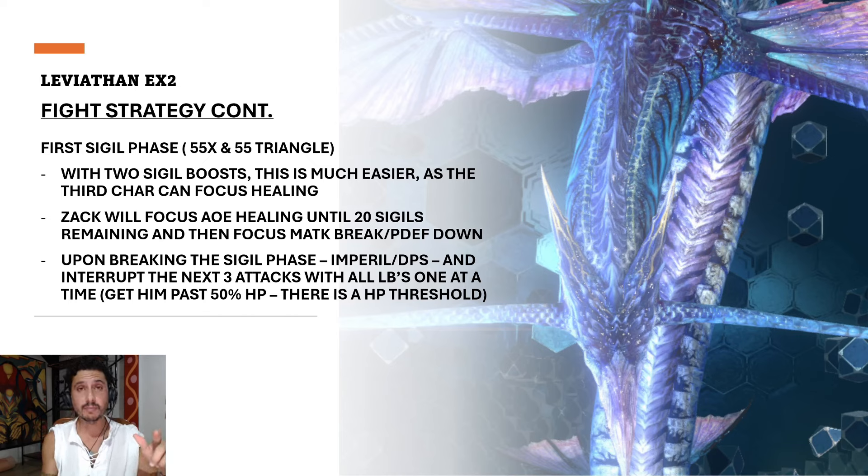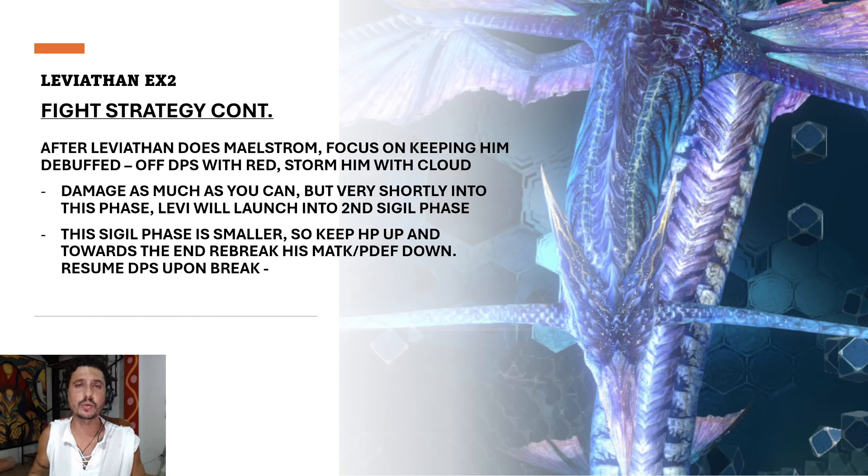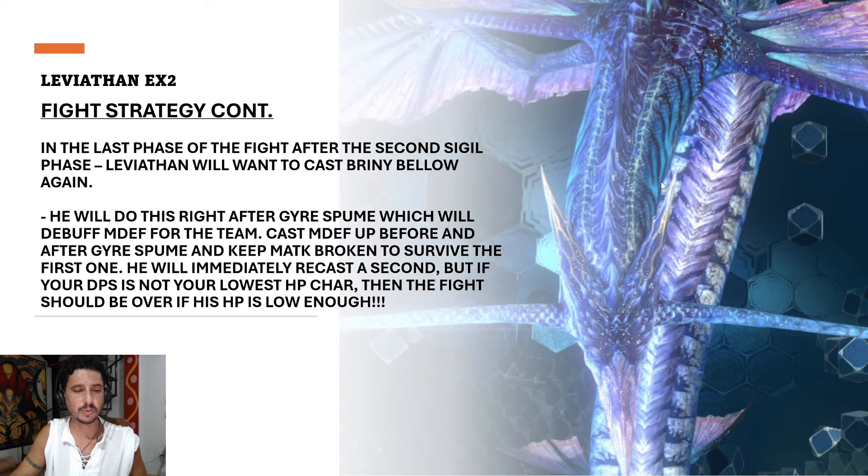After the first sigil phase, interrupt his Briny Bellow one at a time with all three limit breaks and summons while doing as much DPS as possible. Eventually it will go off. Soon after, he'll go into Maelstrom — his lightning bar refills. Keep his debuffs and imperil up, breaking the bar down as fast as you can. Partway through that bar he'll cast Tidal Roar again, taking you into the second sigil phase. This one is smaller — only about 25 instead of 55. Keep HP up and towards the end, re-break magic attack and physical defense.